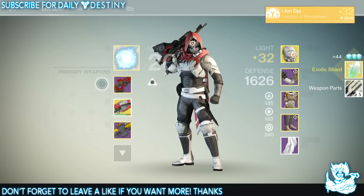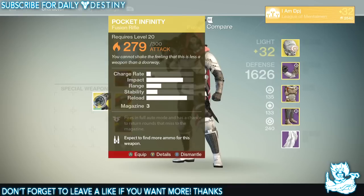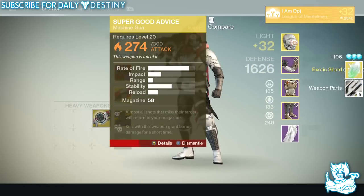The Last Word is an amazing weapon but I already have two of them and there's no point keeping a third. Pocket Infinity — I've never really used it much. I have the new version but I'll probably never max it out because I have the Plan C, which in my opinion is a lot better. Super Good Advice is quite decent but I've got the newer version so it's not needed.